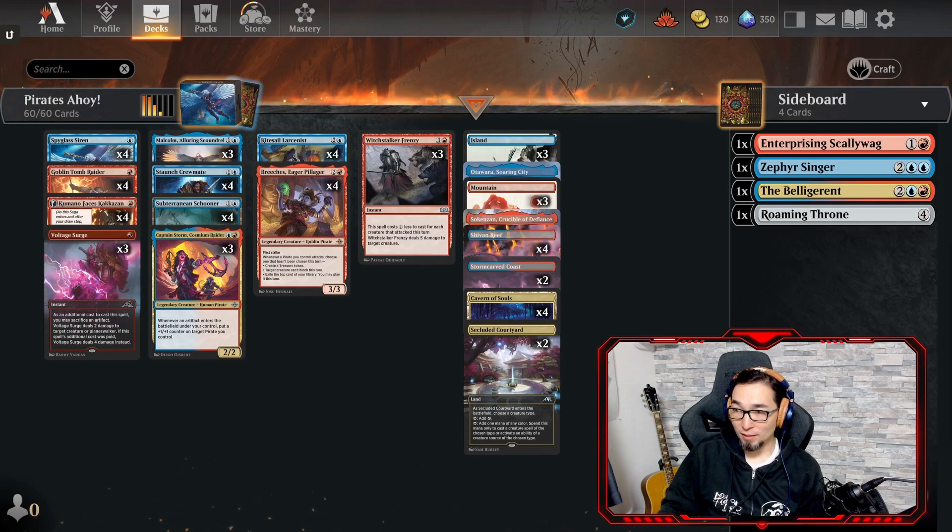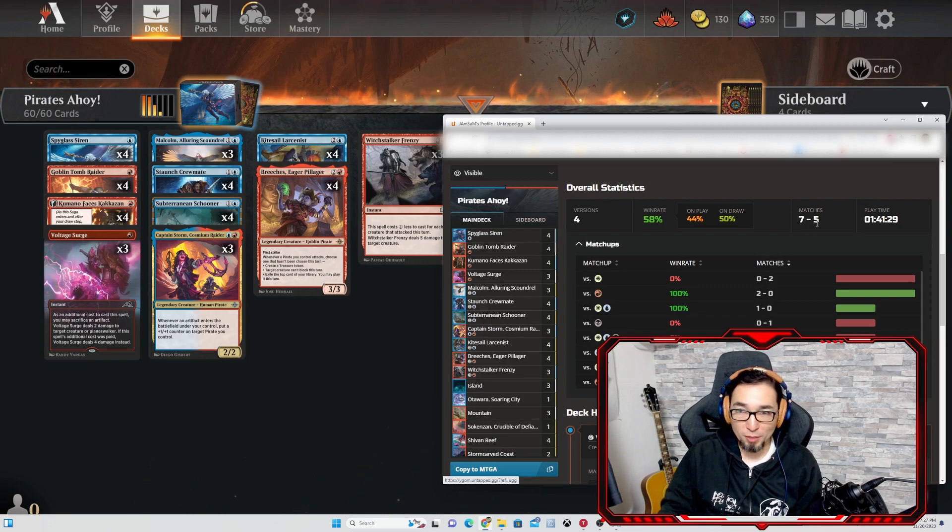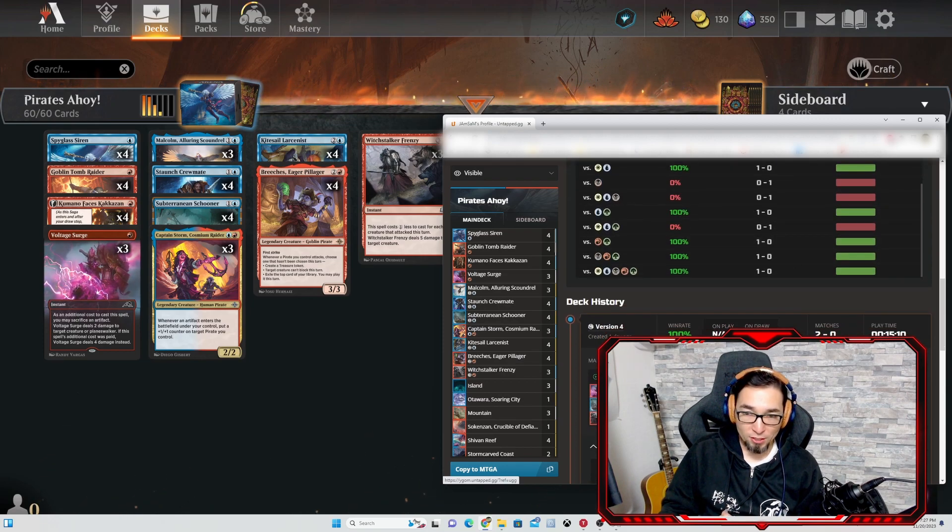So here it is — 7 and 5. You guys saw mostly the games I won, but it's a 58% win rate, which isn't too bad. 7 and 5 is 12 games — I know how to do math. Out of 12 games, 7 wins — that's not too bad. The newest version I only played the last 2 games, so it's 2 and 0, 100% win rate with the new version.